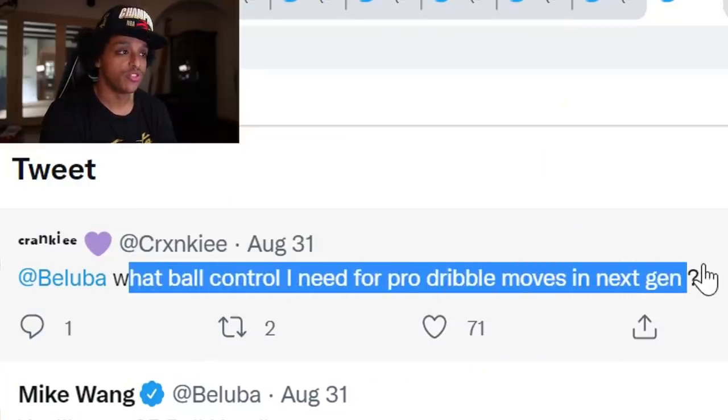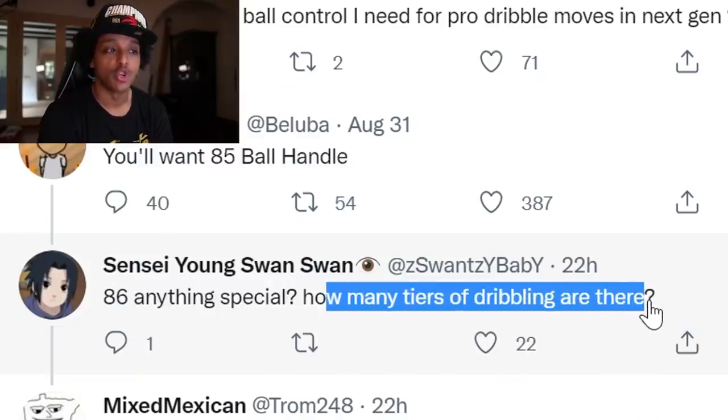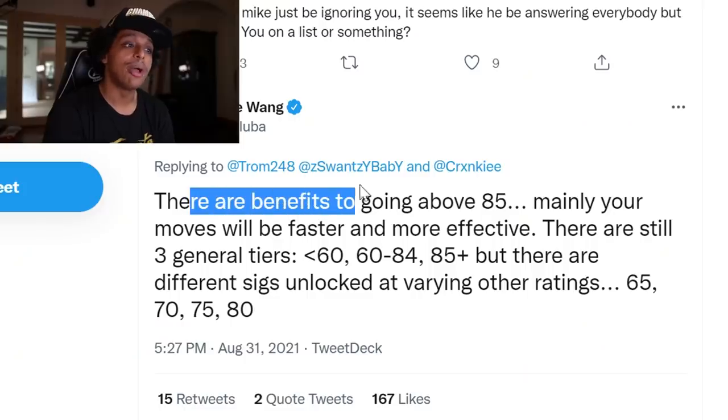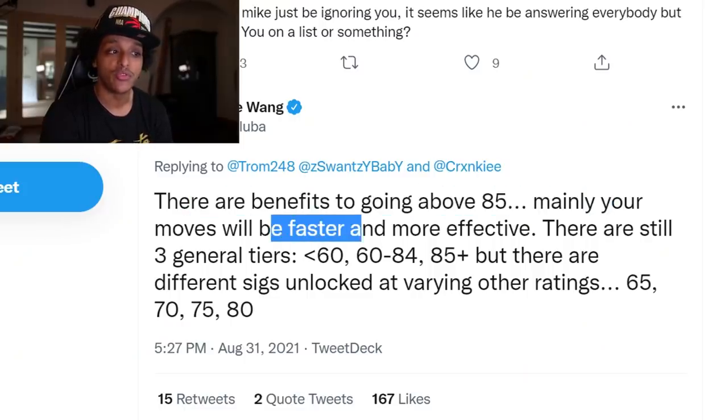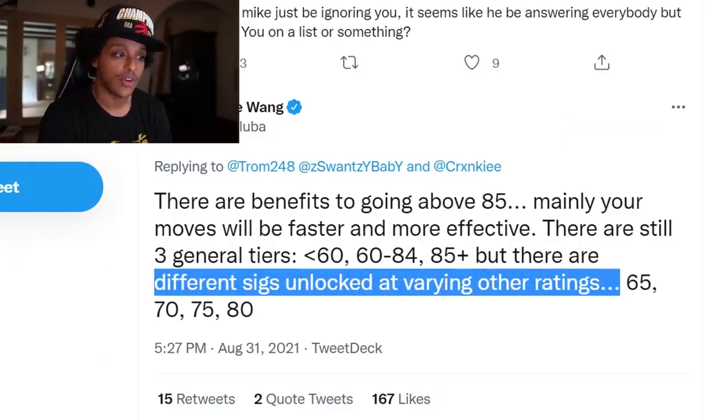What ball control is needed for pro dribble moves in next gen? Mike Wang says you'll want an 85 ball handle, just like previous years. But there are benefits to going above 85 — mainly your moves will be faster and more effective. There are still three general tiers: less than 60, 60 to 84, and 85 plus. But there are different SIGs unlocked at various ratings — 65, 70, 75, 80. So it's like tiers within tiers, and you have to be careful about how you decide to cap out your player this year.